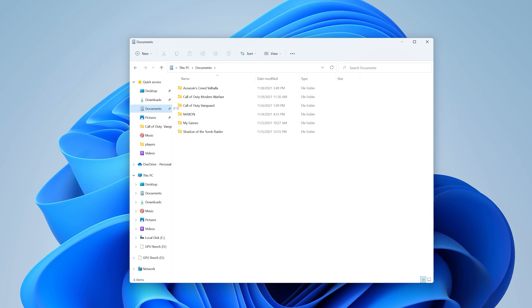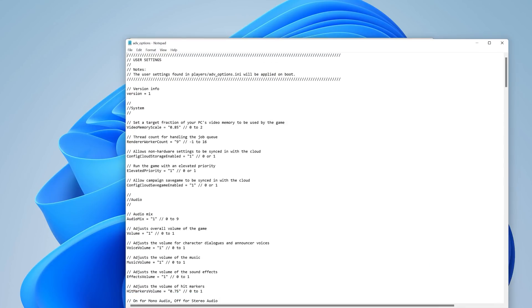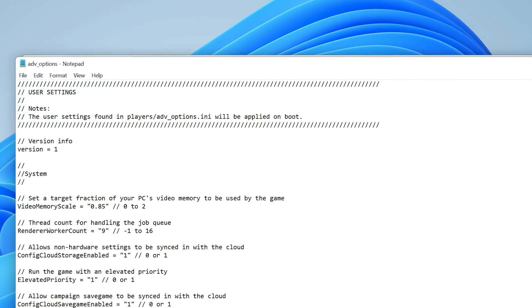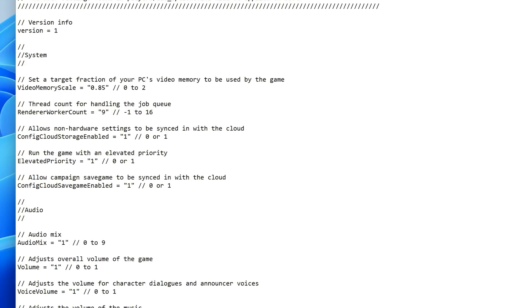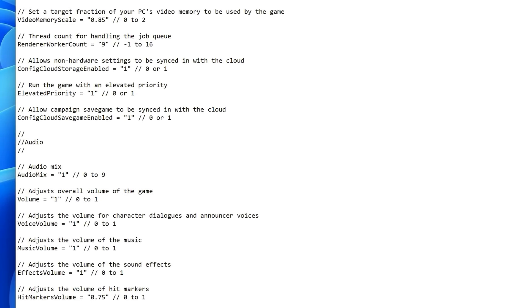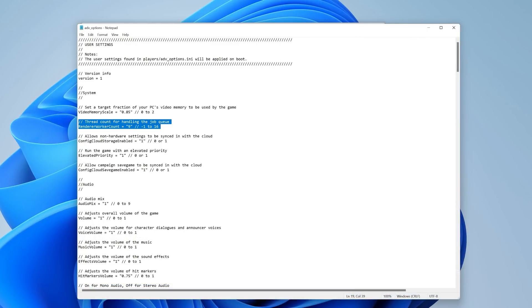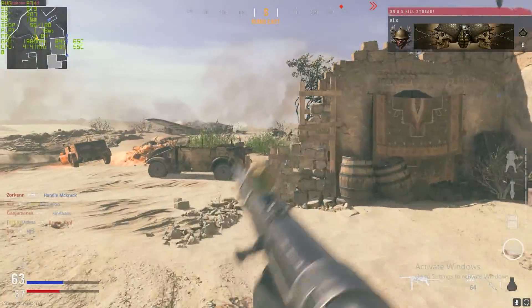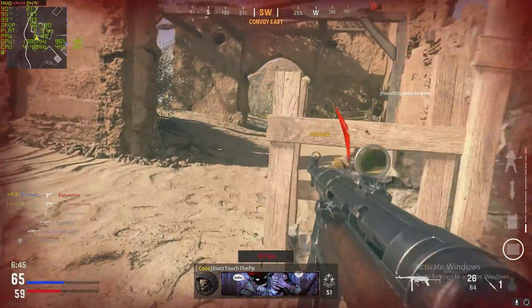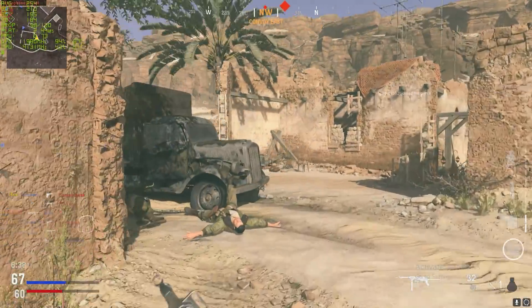So let's see what happens when we change the renderer worker count. Go to Documents, Call of Duty Vanguard, and find and open the advanced options file. The file looks a bit different from Modern Warfare - in Vanguard you have a lot more settings, including some you can also change in-game, and it even explains what some of these settings do, which is nice. The renderer worker count default here is 9. I set it to 6, saved, and closed the file. Starting the game - there were no stutters or lag spikes anymore, and the game ran smoothly. Dropping below 6 seemed fine as well, but with the setting on 8 or higher, the issues would instantly return.